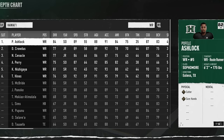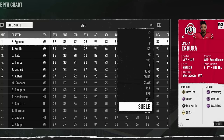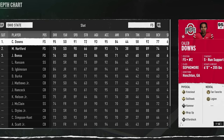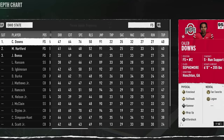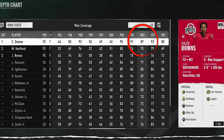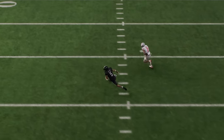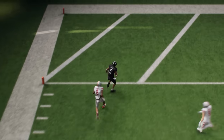If we go to the depth chart, you can see how Ashlock here is only an 89 speed receiver going up against one of the best players in the entire game — Caleb Downs — who's much faster with much better change of direction: 91 speed, 91 change of direction, and 87 man coverage. There's no real reason that he should be getting open against this five-star recruit. But if we watch the replay, the route is just nasty. The receiver gets outside every single time and has nothing but catch and run space to get up the field for another easy one-play touchdown.